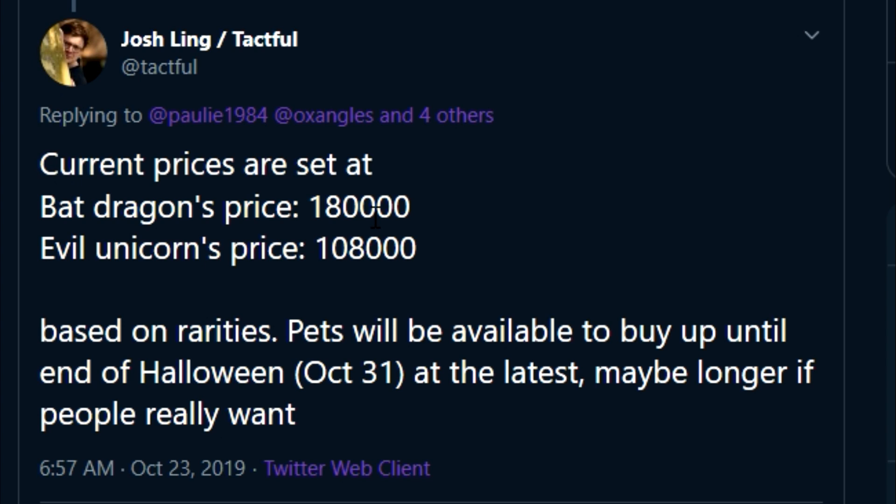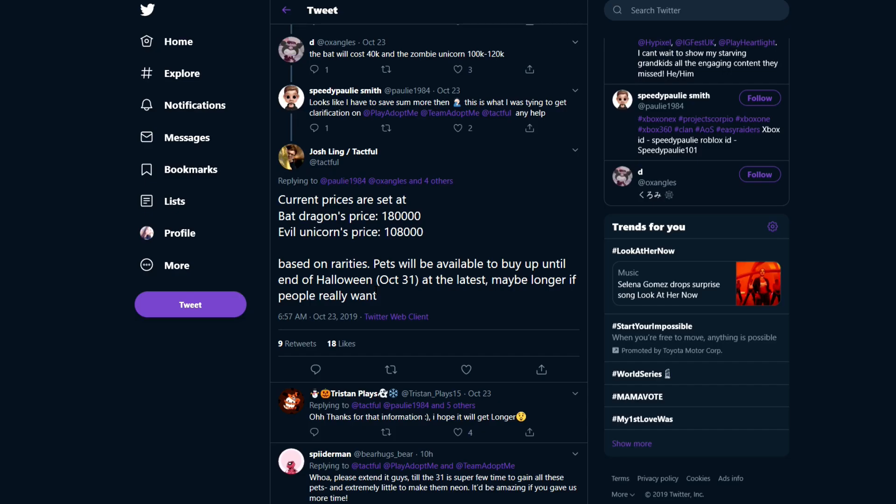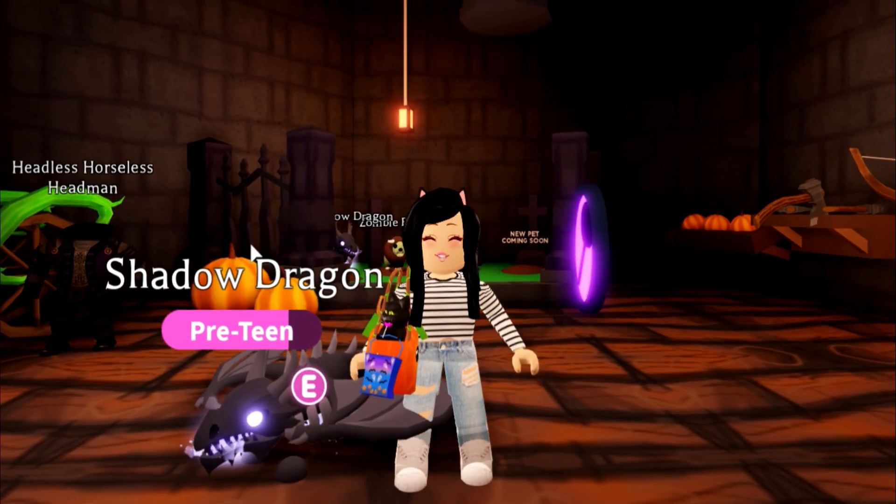If you guys do want to get a head start, definitely make sure to save. Based on rarities, pets will be available to buy until the end of Halloween — October 31st at the latest, maybe longer if people really want. So we only have until October 31st. Considering the prices of these pets, we're gonna want as much time as possible, especially if you can't eat, sleep, and breathe Adopt Me.